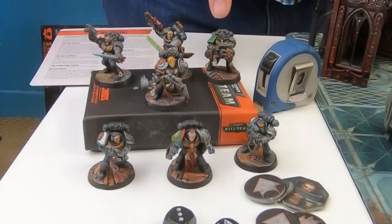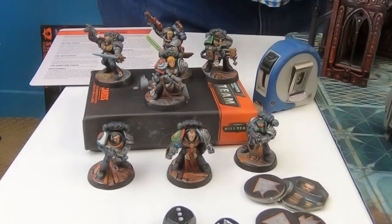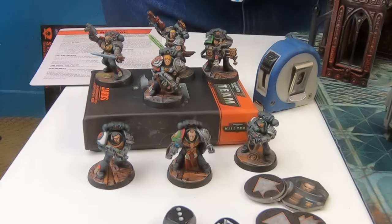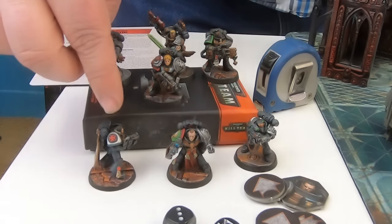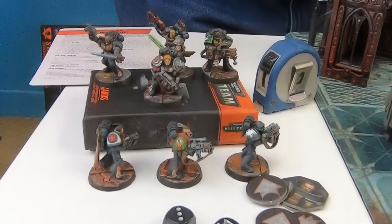This is my heavy weapon specialist from the Salamanders chapter. He has a heavy flamer on the model; today he's going to be using an Infernus heavy bolter, which is a flamer and a heavy bolter at the same time — really cool. He's my heavy specialist, so he gets to move and shoot his heavy weapon without penalties. Lastly, my Blood Angel Space Marine is my veteran sergeant; he is very resistant to qualities that cause you to take nerve tests and lose your gumption in battle.